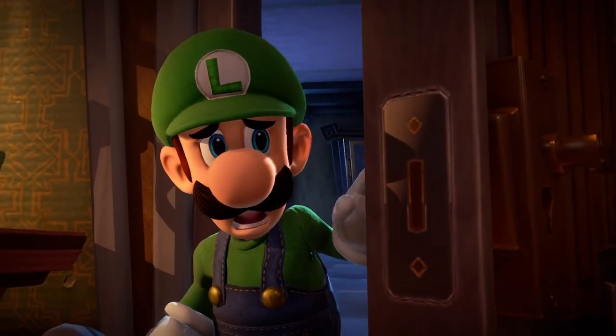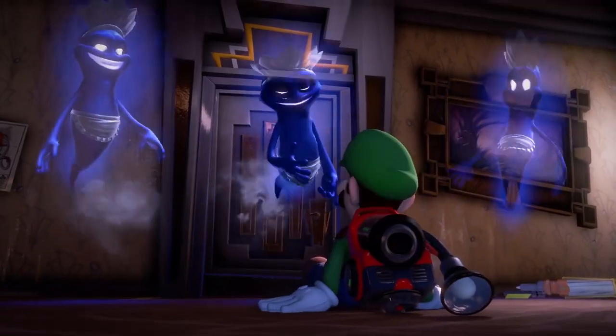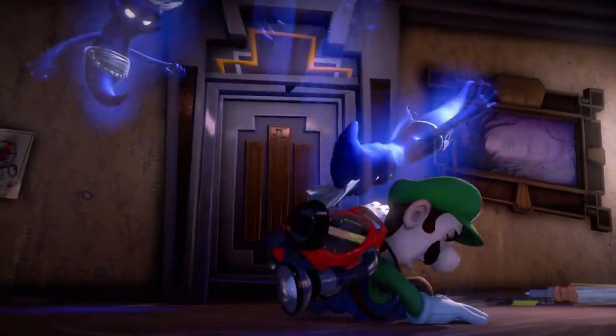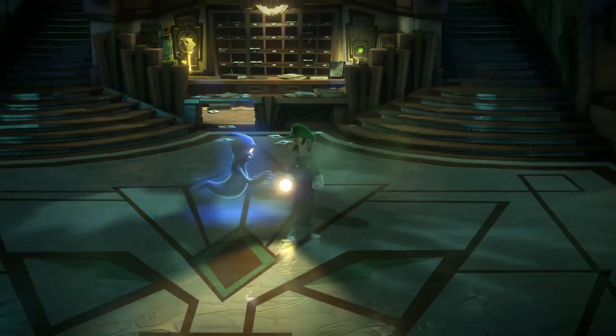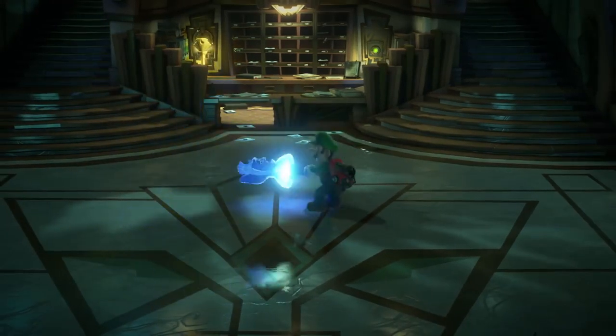We begin our tour by taking in some sights and sounds. You may never leave — you'll want to leave. The other guests certainly don't plan to move on. They're ghosts, after all. And they're rather aggressive. Simply scare them with the strobe bulb, then suck them up.